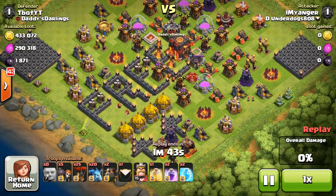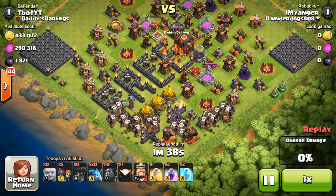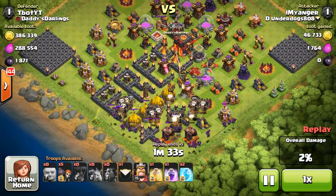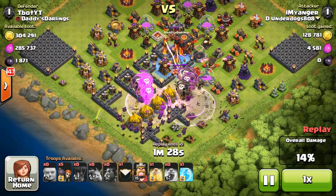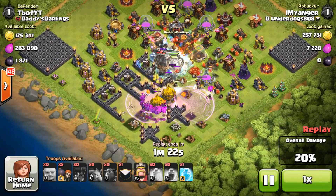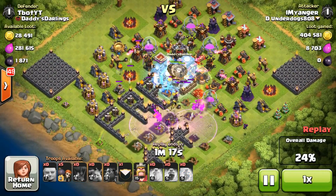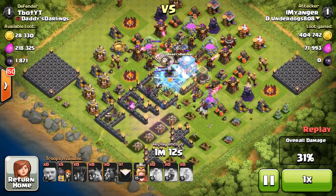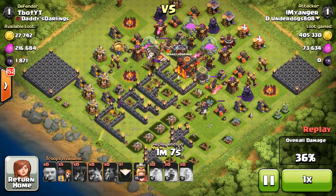The next defense offers 433,000 gold, 290,000 elixir, and 1,871 dark elixir. He's going in with a lava loon attack strategy and brought some giants and wall breakers. He uses two rage spells right off the bat and a freeze spell on both inferno towers by the town hall — those inferno towers were placed strategically so the attacker could freeze both with one spell. He drops another heal spell and another freeze on the inferno towers. The balloons might do enough damage to take out the town hall, maybe even get a two star.